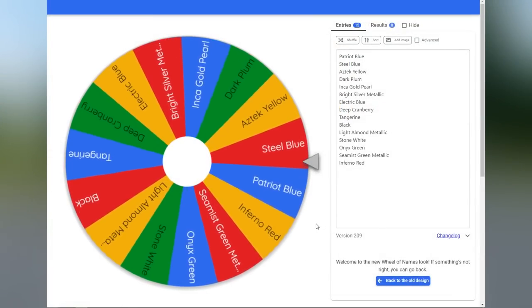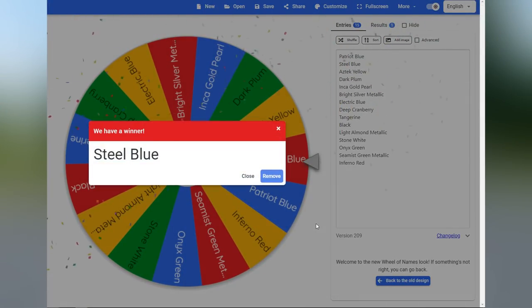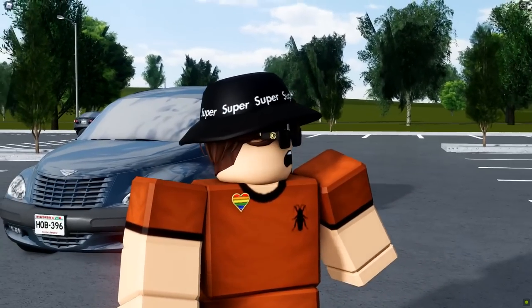It looks like we'll be getting Steel Blue. Now let's go buy our car and put on Steel Blue and see how it does on the road. Just a quick recap: our ultimate budget was $44,969, we spun for a no-game-pass vehicle, we spun for a hatchback, then we spun for a Chrysler vehicle, then the three-door Chrysler PT Cruiser, then the Touring trim, and then this magnificent Steel Blue. Let's go see how the car does on the road.